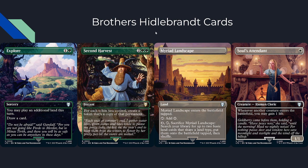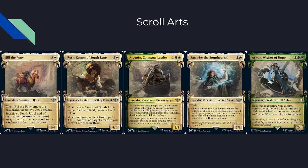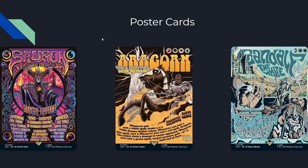We also get scroll arts — showcase frames for the original Lord of the Rings cards with a cool scroll art style. Then there are poster cards, which are notorious for being hard to read. We have Sauron the Dark Lord, Aragorn the Uniter — probably the most playable and one of the more readable ones — and Gandalf the White, whose text is very difficult to decipher if you're new to Magic. Since this is Lord of the Rings, many people picking these up will be new to Magic. Gandalf's mana cost is in every corner of his card, which is a little weird.